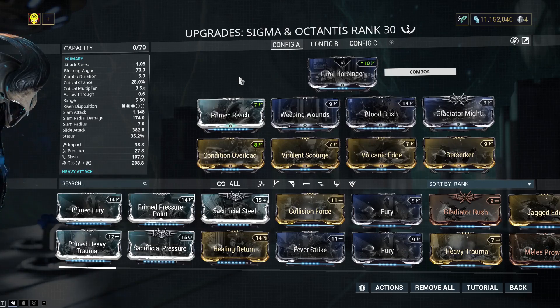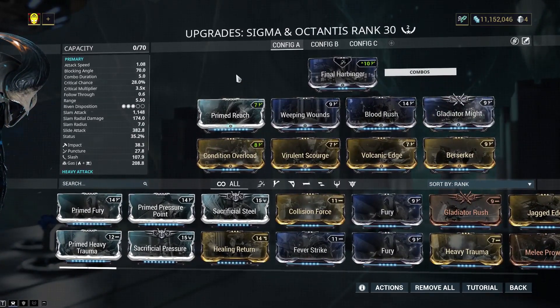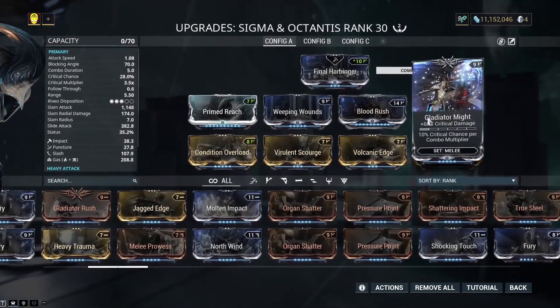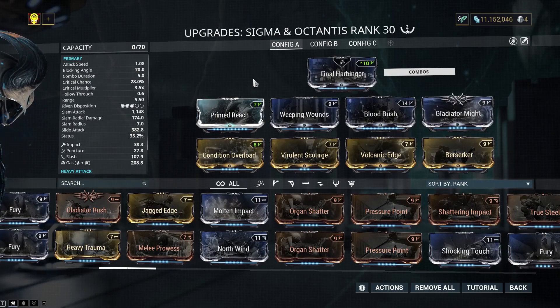Why did I go with Gas? To be honest, I think it works very, very well with this weapon — Final Harbinger's stance in particular — with Weeping Wounds and Condition Overload to absolutely obliterate. I have Gladiator Mite here mostly for crits. You could put in Organ Shatter and get slightly more critical damage, but really it's completely fine.